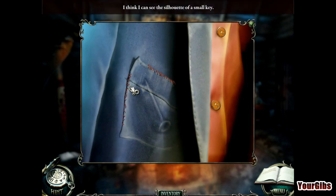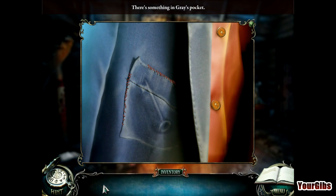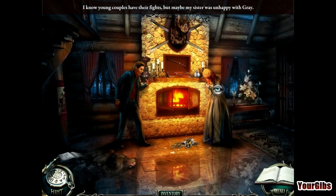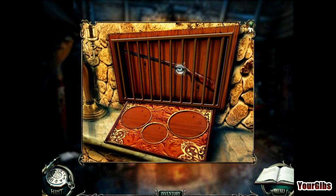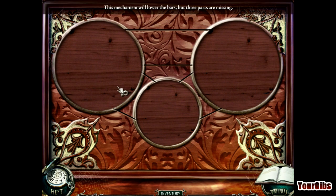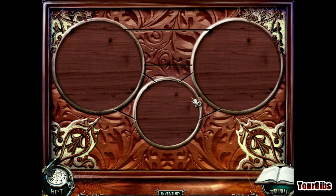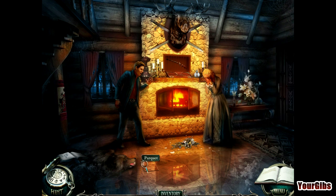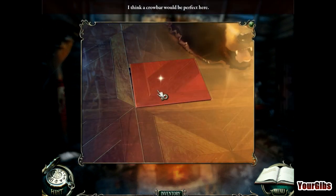I think I can see the silhouette of a small key. Damn it — I could have jabbed him with the broken bottle from the last chapter. No such luck. I know couples have their fights, but maybe my sister was unhappy with Gray. I need that rifle. I should disable the bars, but this mechanism will lower the bars only when three parts are found — and three parts are missing. We can go to the second floor or outside.